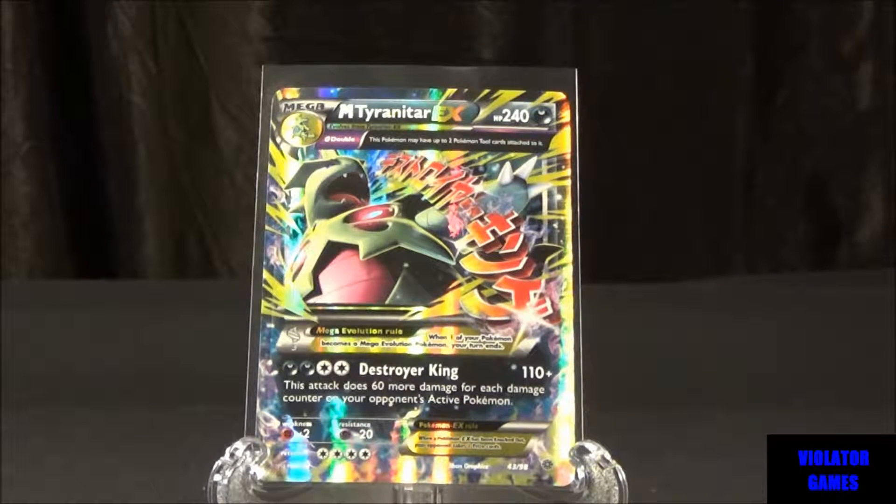So take a look at this card. This is obviously for the Pokemon trading card game, from the Ancient Origins expansion. This is the Mega Tyranitar EX. To evolve this guy you have to have the Tyranitar EX. The card looks beautiful. There are two versions of this card — this is the regular, not the full art. There is a full art version, but I actually like the way this one looks.